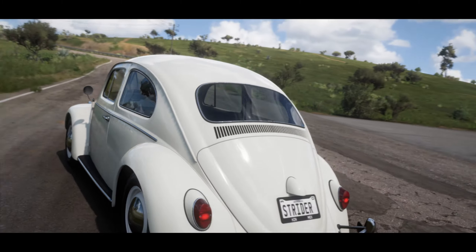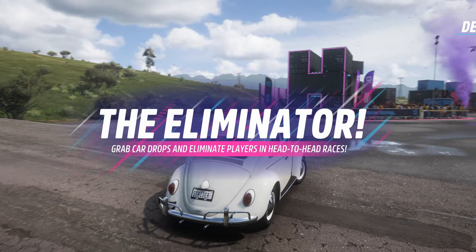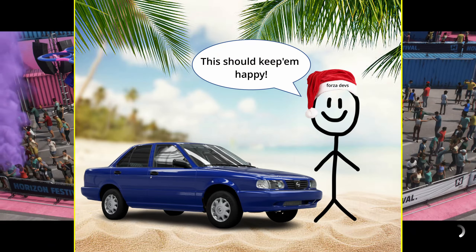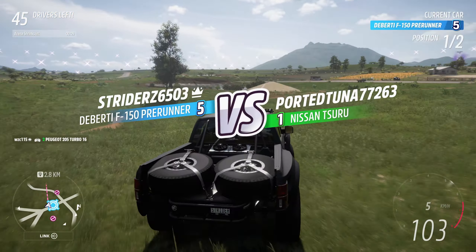As of the time of this recording, Forza Horizon 5 has been out for nearly 3 years. During that time, the Eliminator has gotten exactly one new car — the Nissan Tsuro — which was added as a second starter option a full 2 years after the game's release. But for many people, myself included, the Eliminator needs much more than that in order to keep this game mode fresh and exciting.